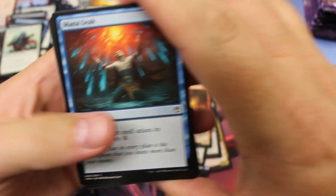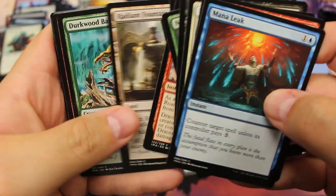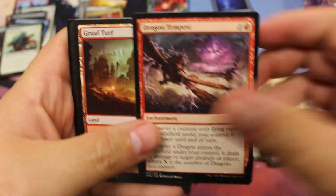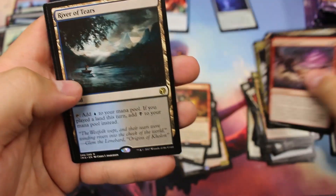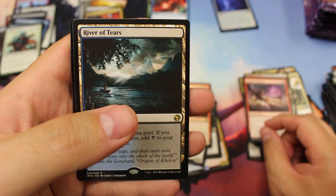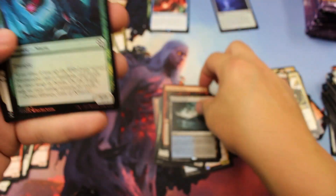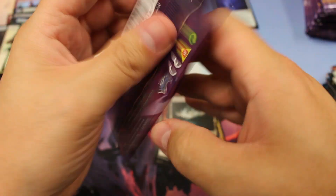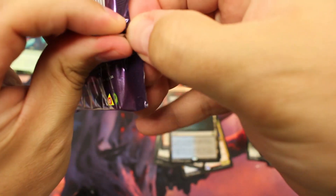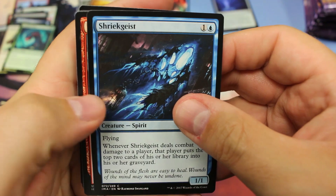Oh, River of Tears — might be the name of this video if I can't get anything to follow that Mana Drain. And a Wyrm. River of Tears — one of those rare lands that just doesn't have any value. Shriek Geist.